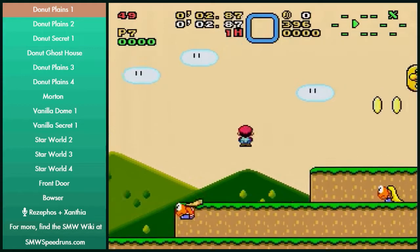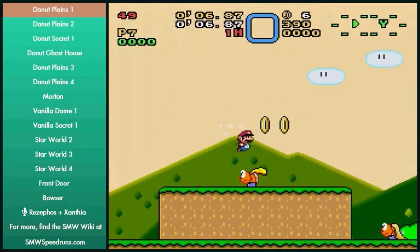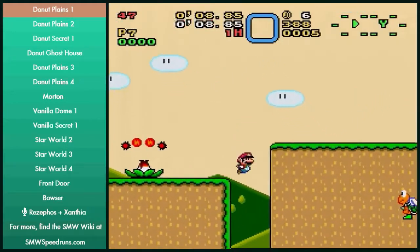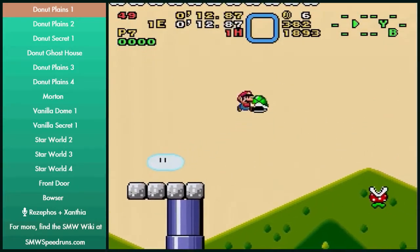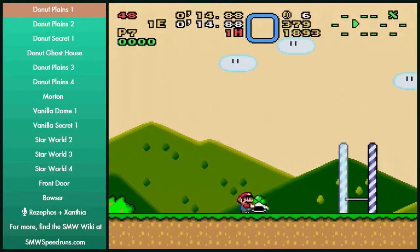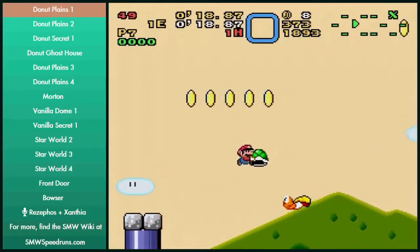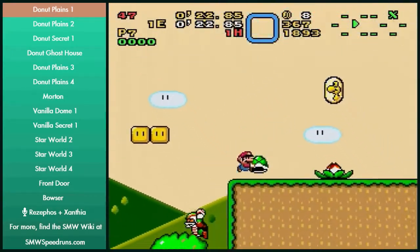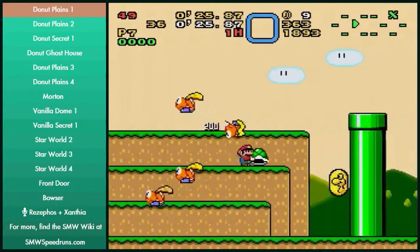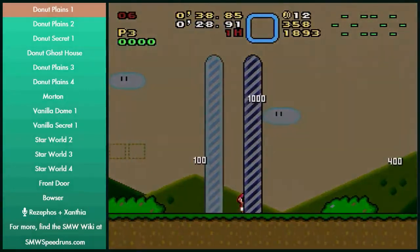Please make it 75. So DP1 — there are so many different ways you can go through this level. This is the way I go through it. If you're grabbing the shell, the easiest way is to just move left a little bit. If you don't feel comfortable with doing any shell jumps, definitely do not worry about it. There's Donut Plains too.